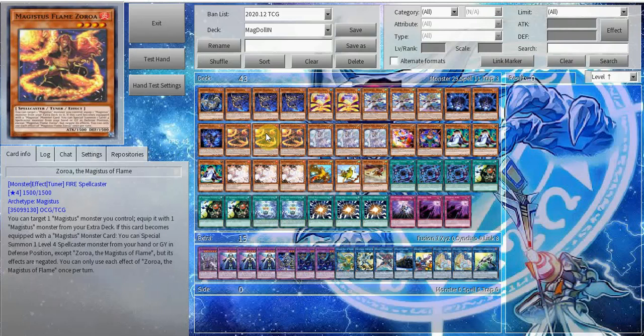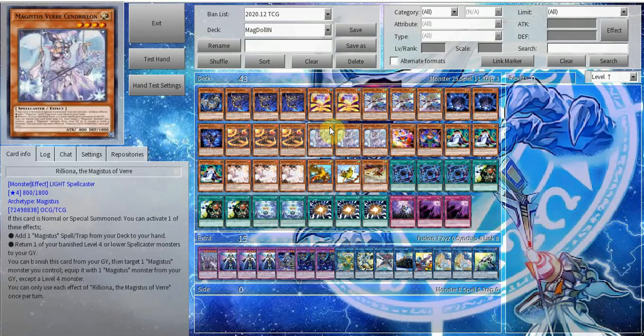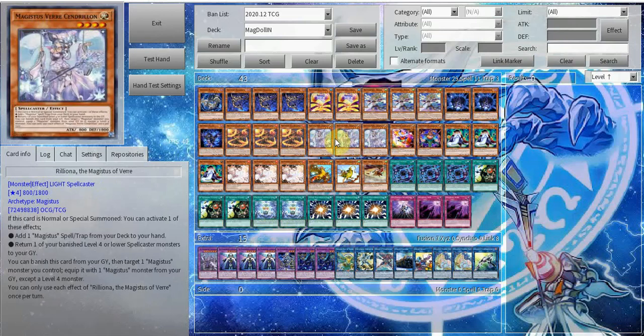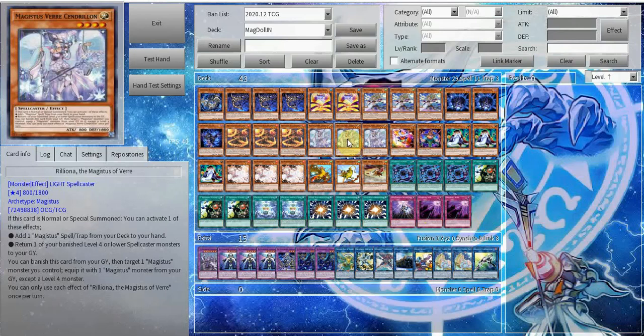Next up, triple copies of Flame Zoroa. This card is broken — it's able to revive Schemata. It's able to equip itself with Artemis so you can search Reliona, which is a light monster. Reliona can trigger Zoroa's effect. Monster Reborn is just insane. Reliona itself is an absolutely excellent card — it's able to search a fusion spell so you're almost never running out of them. It's also able to occasionally return one of your banished spellcasters, so if you're banishing something with Schism or Incarnation, this card is pretty good in terms of recovering those lost materials.